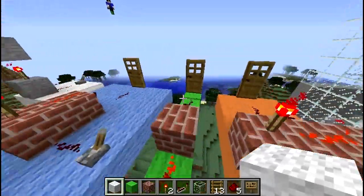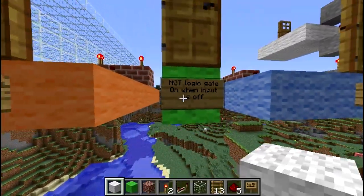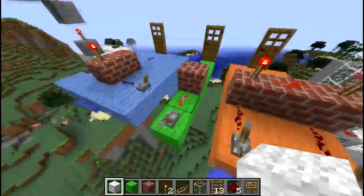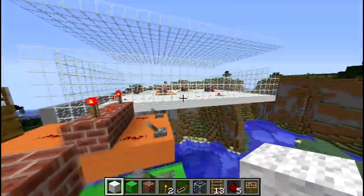This next one is a NOT gate, or an inverter. It turns on whenever the input's off. I've highlighted it in green wool over here.